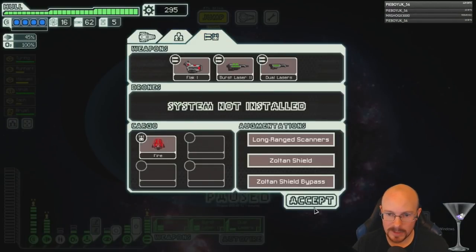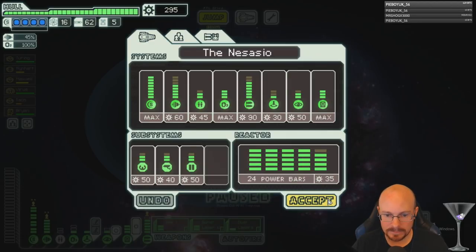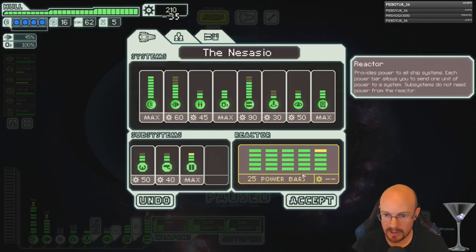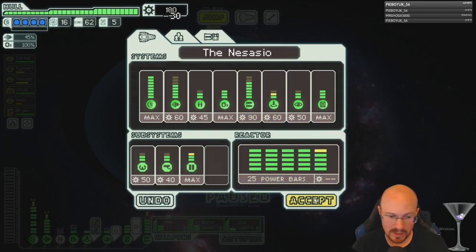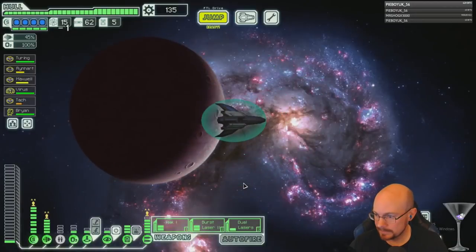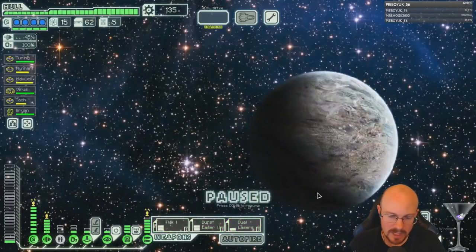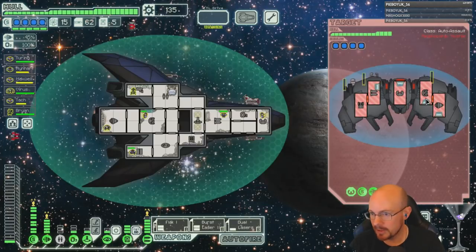We're gonna get these visual updates — better backgrounds. If you google it, they're on the FTL subset forums under mods or something like that. If somebody can get the link, that would be helpful. Google 'Better Planets and Backgrounds FTL' — you should be able to pull it up. Also google the extended pursuit indicator.